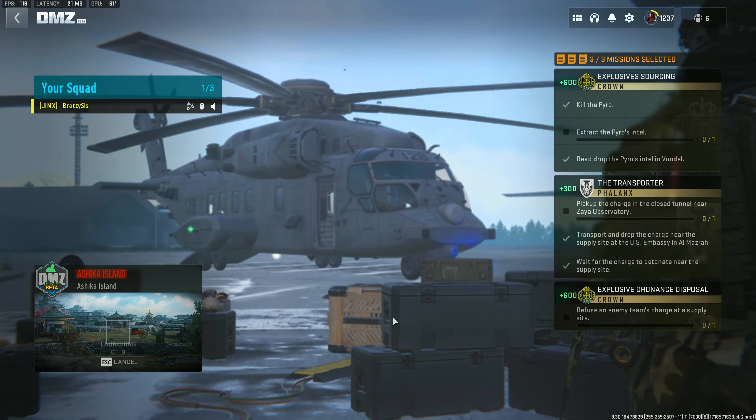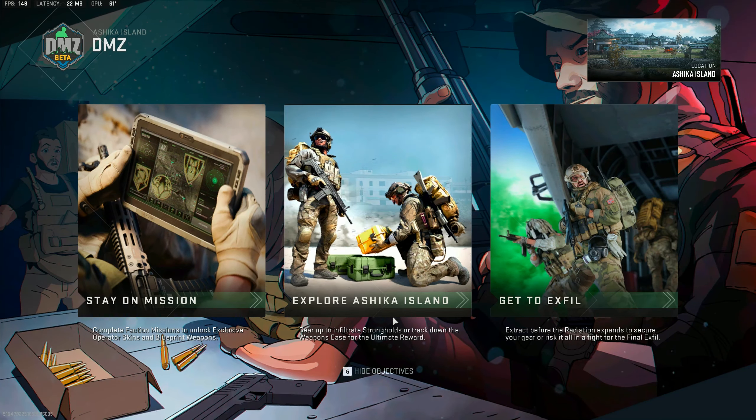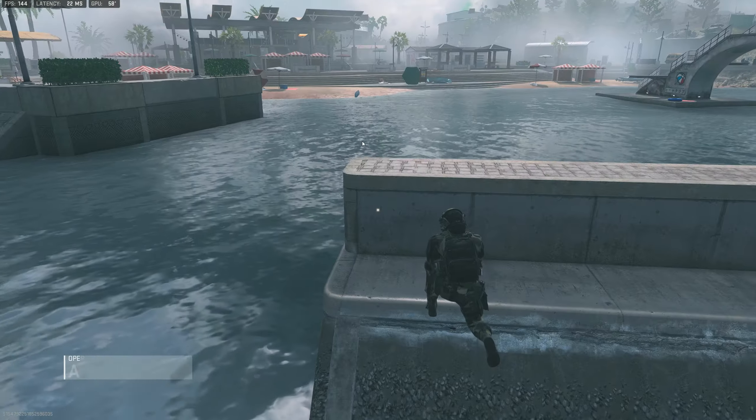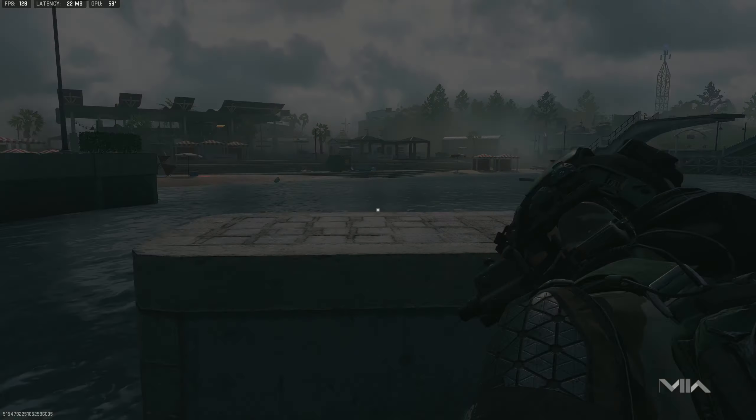Today ladies and gentlemen we are doing something a little bit different. I am going to run through every single spawn in Ashika Island. There are only six spawns in Ashika Island and once you learn them it's pretty easy to navigate. On top of that, everyone in Ashika Island normally follows the same route over and over again, so it can be pretty easy to predict.